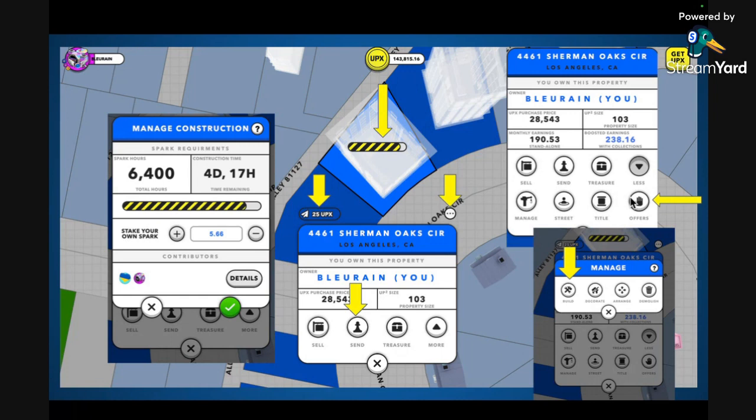One more thing on this page: Offers. Sometimes people will want to offer something for a property you're selling. If you don't want people lowballing you, you can go to your Offers and set your offer threshold. Maybe you want them to only be able to offer 100% or more, or maybe you're willing to take 95% offers — you can set it there.